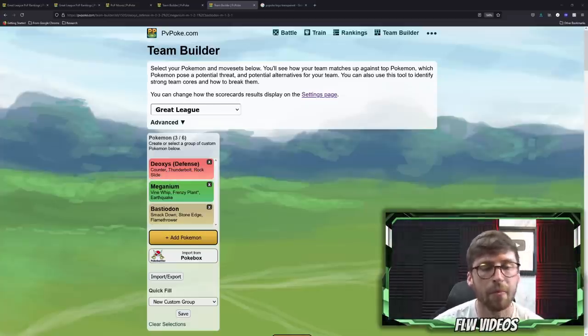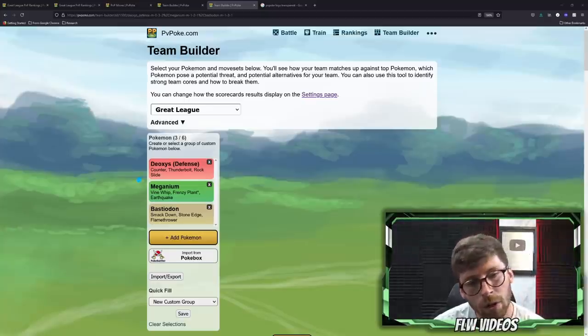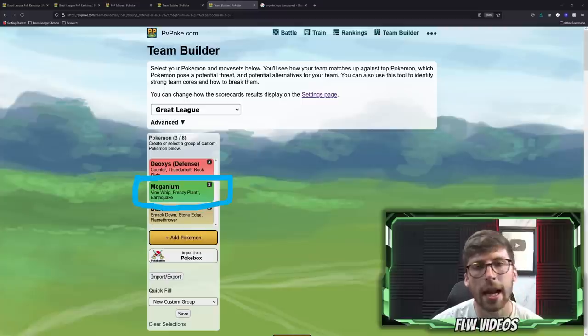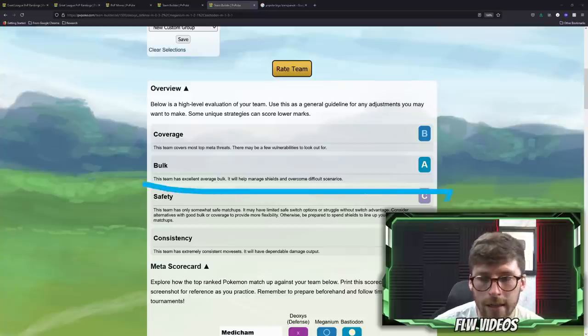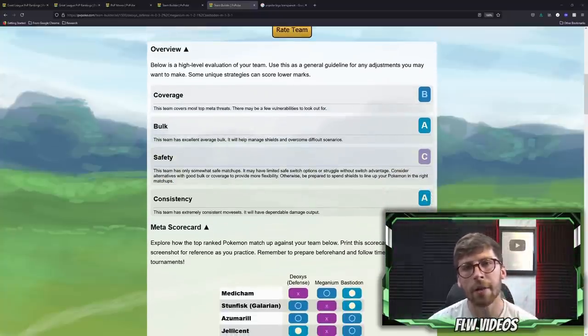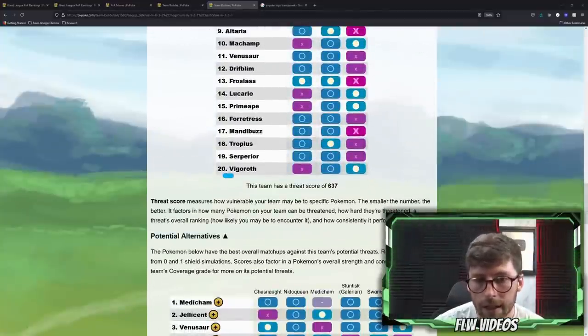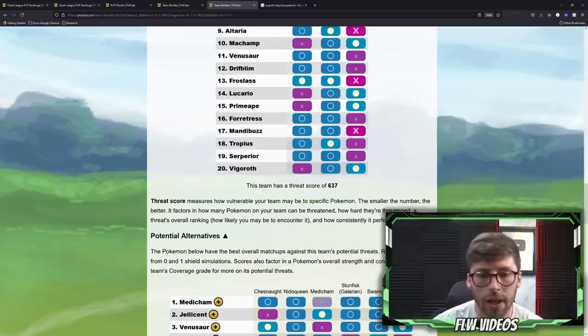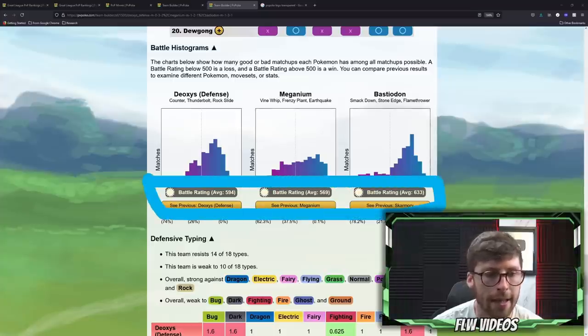Finally, pairing up a team with the different moveset of Thunderbolt and Rock Slide, I think pairing it with Meganium — which is what I've done in the past for my core team — and then a Pokemon like Bastiodon could end up being good. Meganium is favorable against Ground types because it doesn't have the Poison typing, so sometimes I prefer Meganium over Venusaur. The threat score comes in at 637, very similar, and the battle histograms show all Pokemon hovering right around that 600 range.